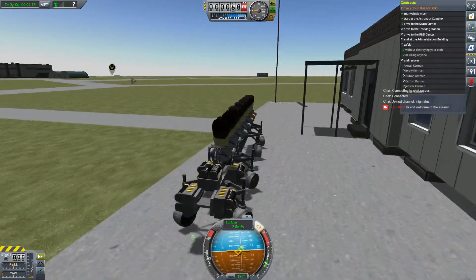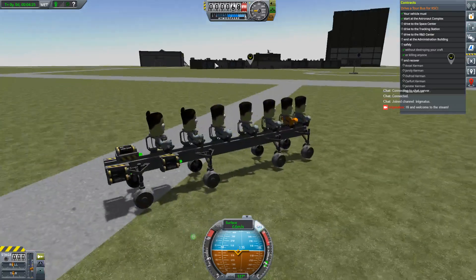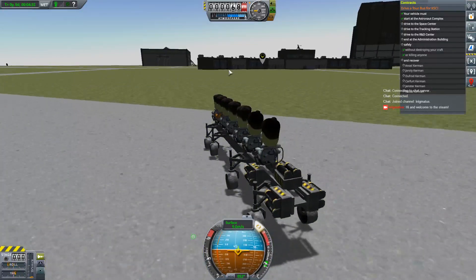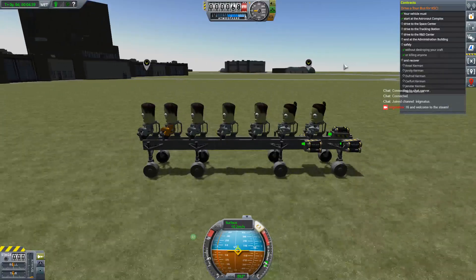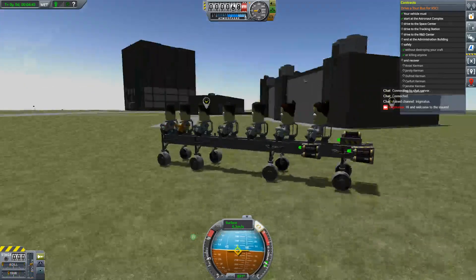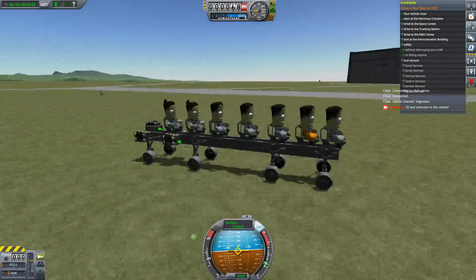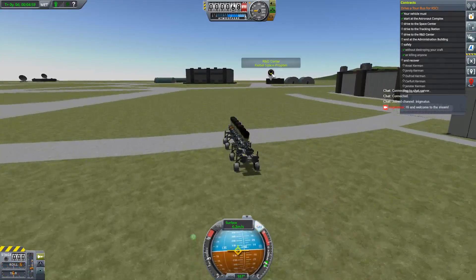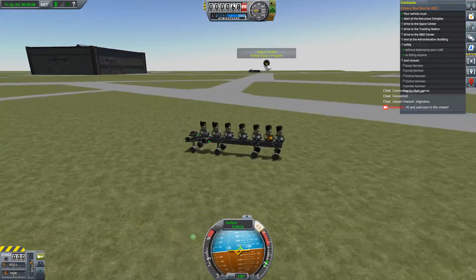So what's your first location? The space center. You can hover your mouse over the waypoints and they'll tell you what they are — that's the R&D center, that's the tracking station, that's the space center. I'm open to suggestions: if you want me to make it so you don't have to drive in order for this contract, just let me know in the comments. Or just keep it stock.